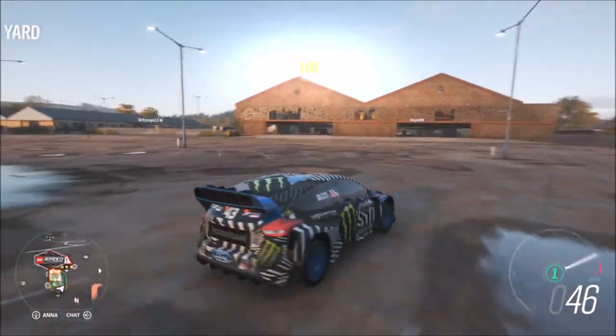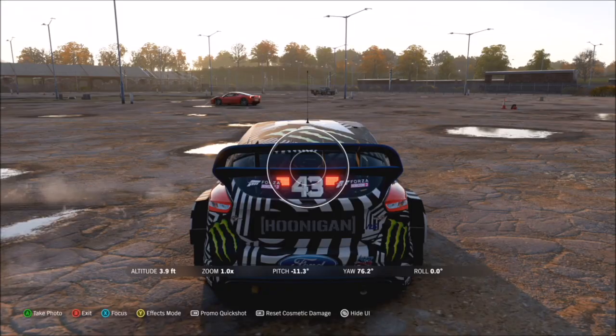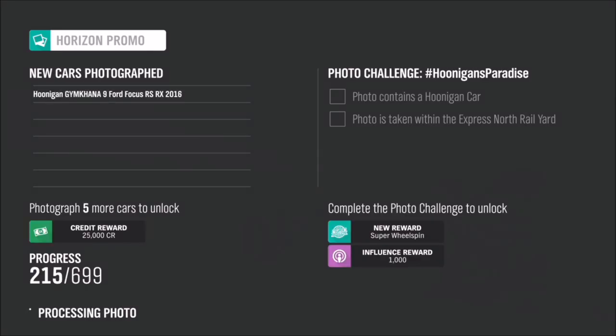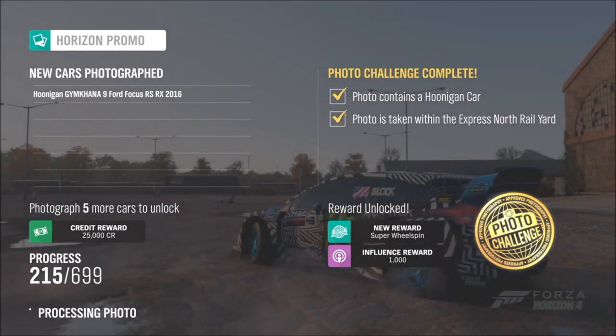As long as you're in that Hoonigan car and in this general area, all you have to do is take a photo of the car. It doesn't have to be an action shot — it can be standing still, or even taken during a race. Once you've found the location and you're in the correct car, take the photo and both tick boxes on the right will be ticked with a golden tick. You'll see the photo challenge emblem at the bottom right confirming you've completed it.